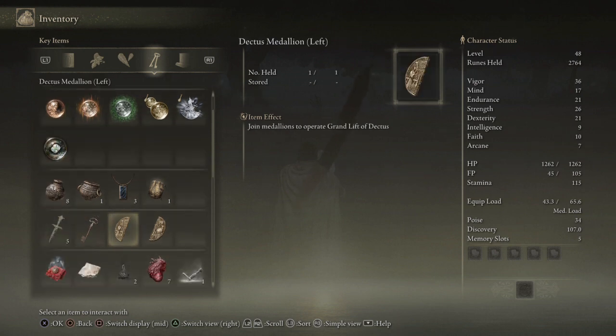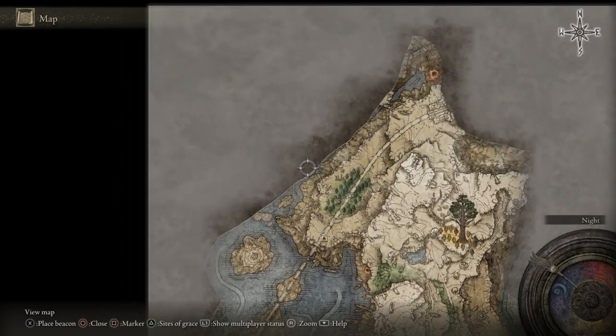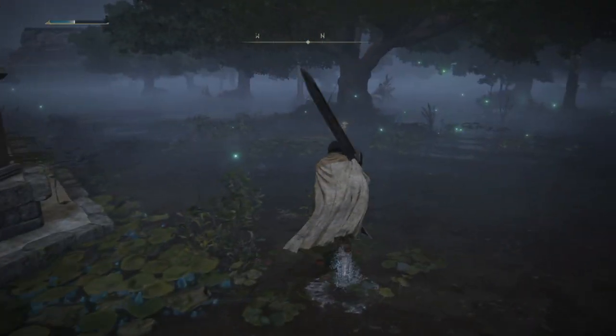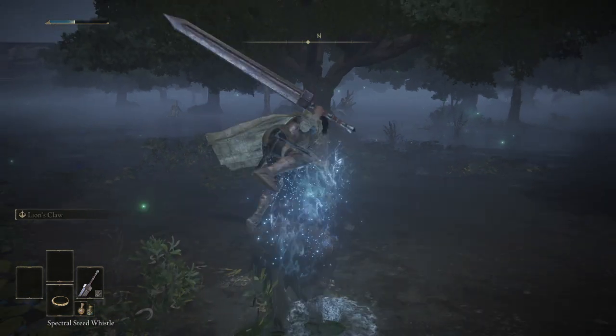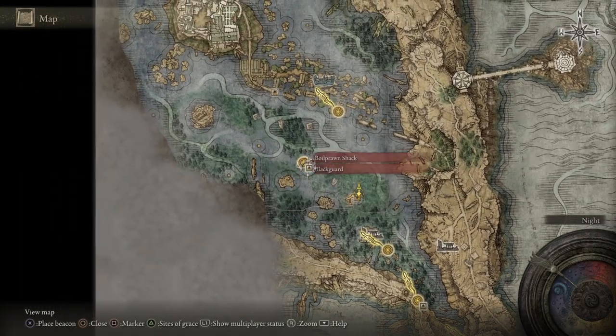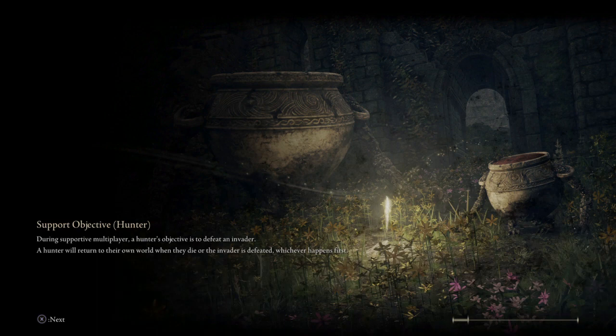On my walkthrough we got the Dectus Medallion left and right pieces. However, if you don't want to go through all that trouble of getting them, you can go through this tunnel she's talking about. If you go along the water all the way up, there's gonna be a dungeon there and you can go through it — which we will. There's quest stuff in there anyway. But you don't have to go there at all. I know there's a way to take her hand quote-unquote and teleport all the way over there.